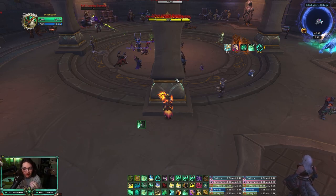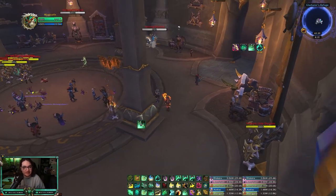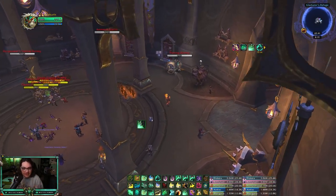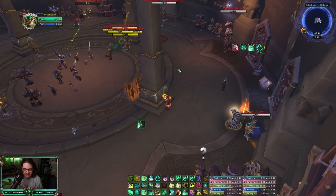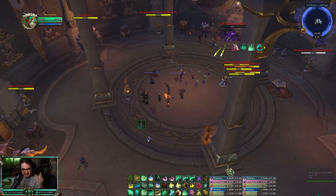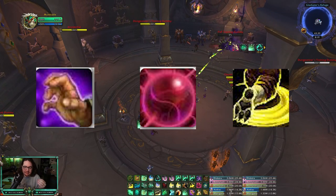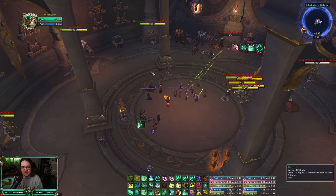You also want to use your crowd control to peel for yourself — that's very very important. Throughout this game my demon hunter partner is trying to kill the enemy druid, so he's nowhere near me. I have to fight for myself. You have three tools for this: paralysis, song of chi-ji, and leg sweep.